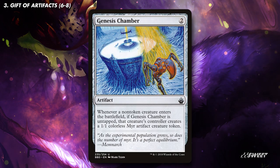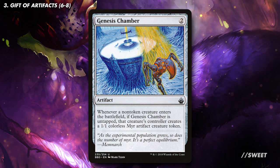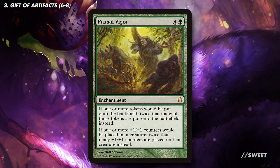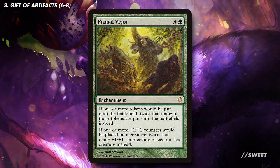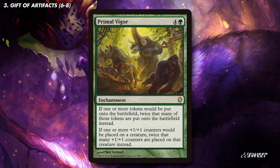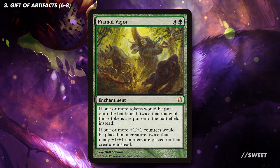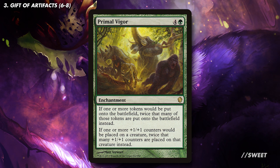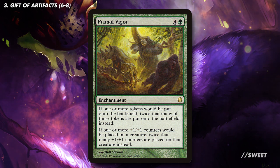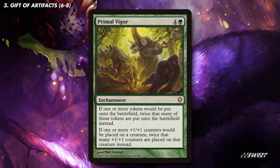We then also have Genesis Chamber. This will make everyone a ton of additional artifact creatures over the course of a game, that again we can blow up to make our own board bigger. This is where a card like Primal Vigor comes into the mix. A lot of the time the fact that this is symmetrical for all players is a bit of a downside compared to cards like Doubling Season, but the fact that in this deck we want our opponents to make more tokens makes this card perfect. The fact it also doubles up our +1/+1 counters is going to be really important as well — yes it is symmetrical, but we will by far make the most use out of it of anyone.